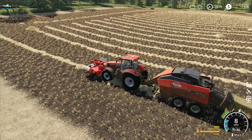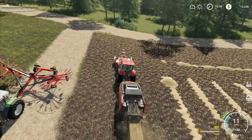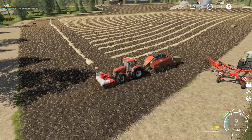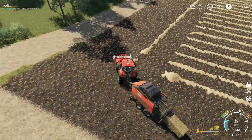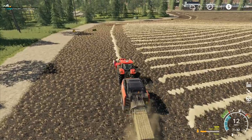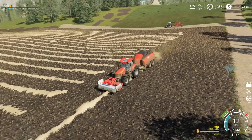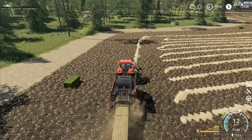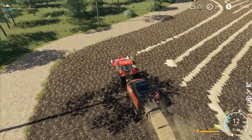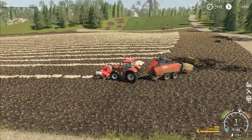Hey folks, it's Frithgar here. Welcome back to Farming Simulator 19 on Boulder Canyon. We're going to continue going around the outside of the field with our baler, then collect up all of the bales. After that, we'll get the tractor over there and start the hired help working up and down the field gathering straw into rows, then go around and start wrapping all of the grass.